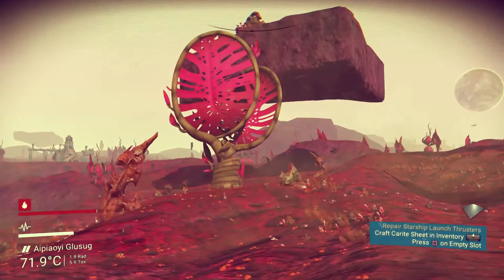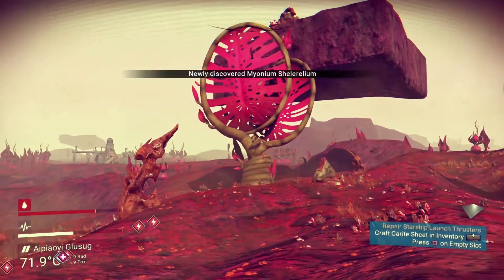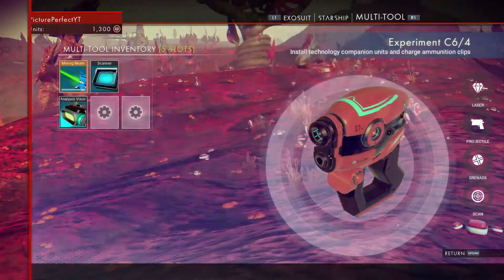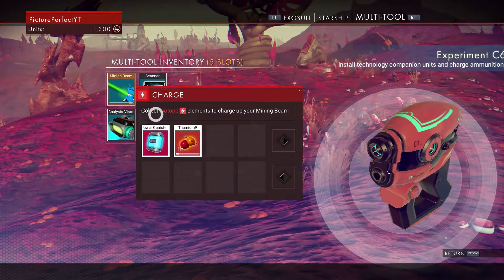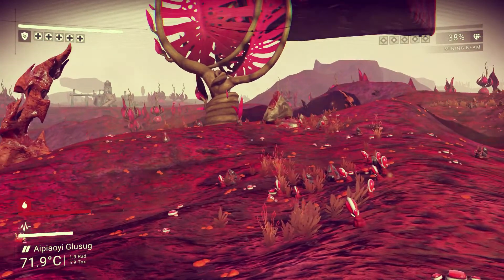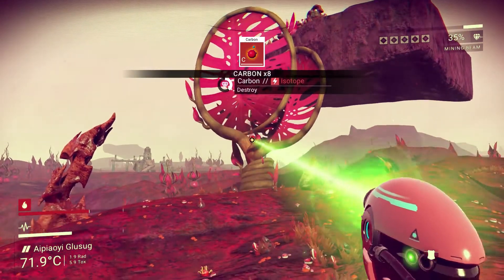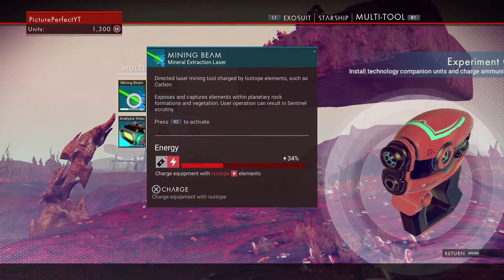This plant should be carbon — I haven't scanned it yet, so we'll do that first. Yeah, I thought it was new — same colors but slightly different. I need to mine the carbon but my mining beam is depleted. I need a bit of ferrite. I say that differently every time, it doesn't matter. Now let's take this and we'll get some carbon — okay, now we can top this up with carbon.